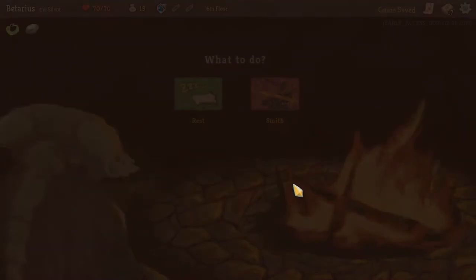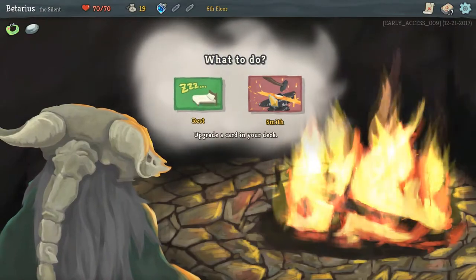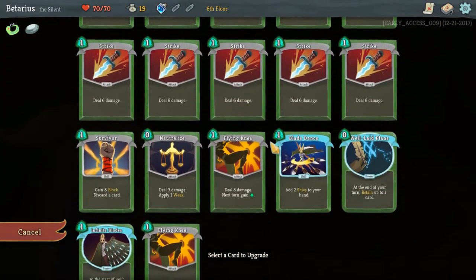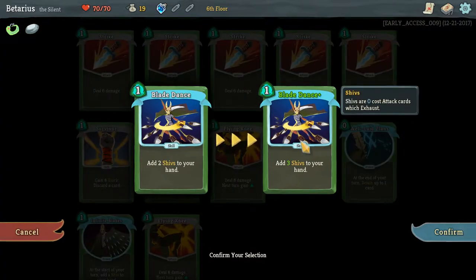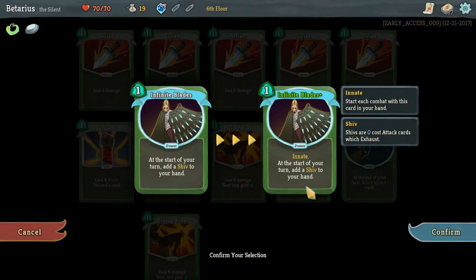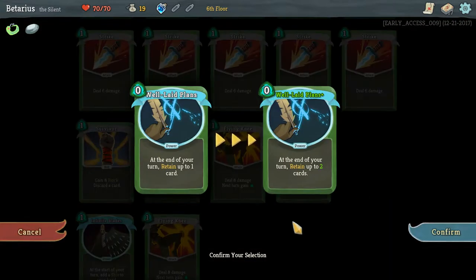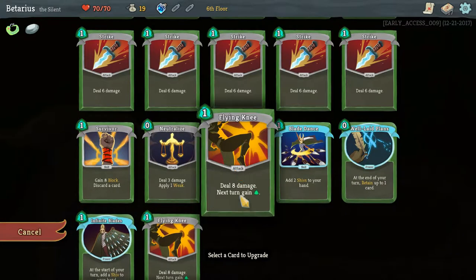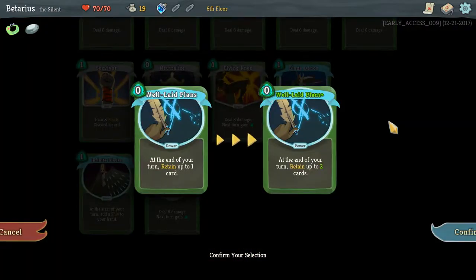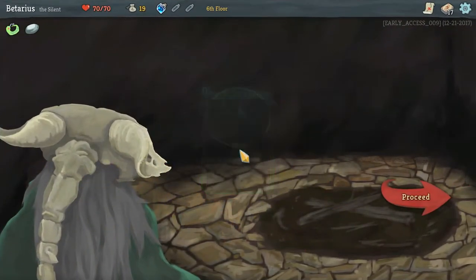And then a campfire — excellent. Since I don't need to rest because I haven't lost any health, we're gonna upgrade a card. Infinite Blade upgraded adds a Shiv at the start of turn with Innate. Well-Laid Plans upgraded lets me retain 2 cards — I do kind of like the sound of retaining 2 cards because I could line up some pretty awesome combos, but my cards are kind of iffy right now.